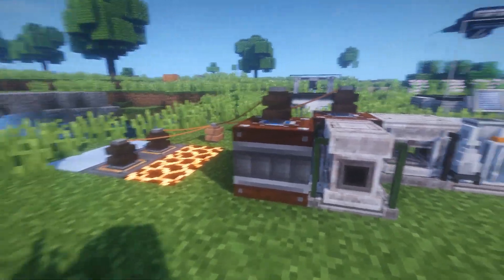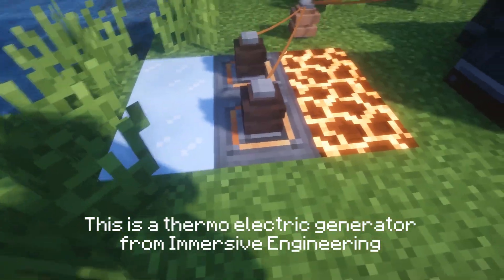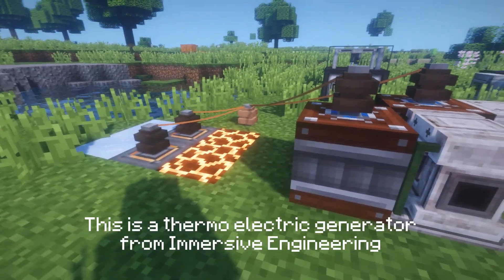In case you are unaware, forge energy is essentially a power source, like RF, but merged into forge. So most mods that add or generate RF will be compatible with forge energy, such as redstone flux.